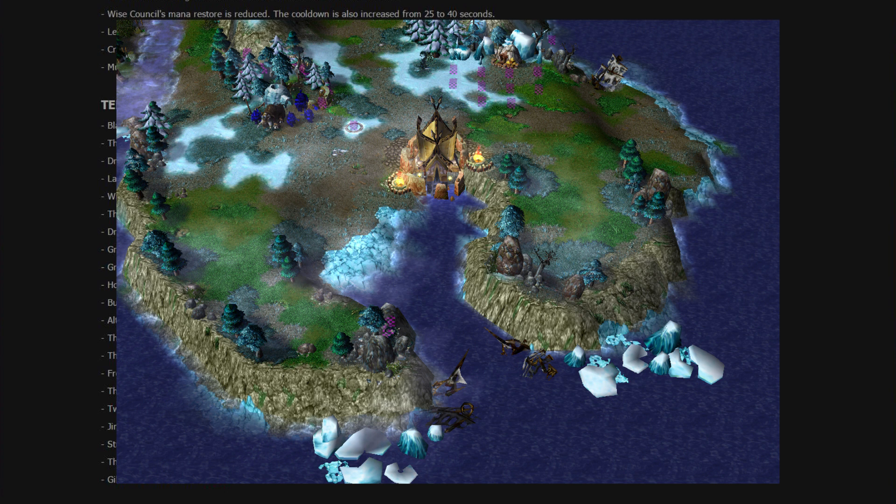In Howling Fjord there are two entrances if you want to land with ships and start invading. You can see what is supposed to be the Vrykul base — Utgarde Keep — and then there are two major areas to walk into Northrend. It looks very, very good.